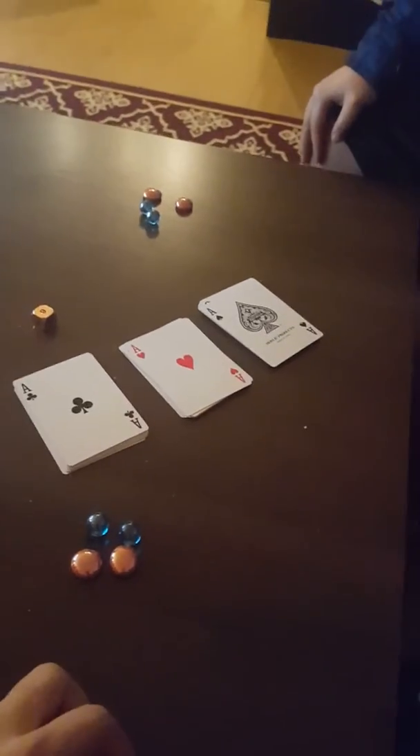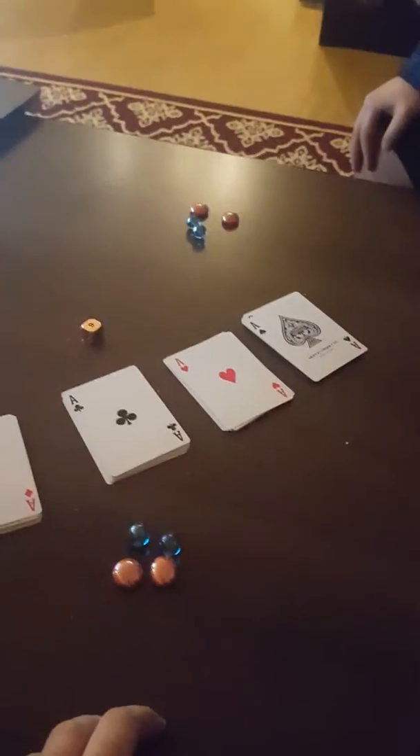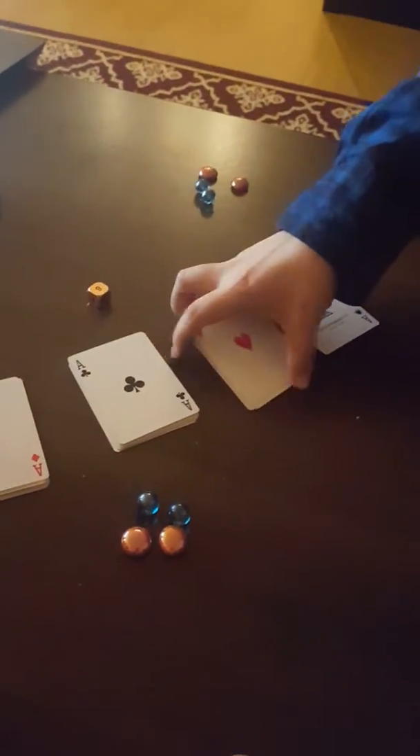Now each player chooses a deck. We're going to play the two-person version because that's how many people I could get. So Pebbles, pick a deck — any deck, it really doesn't matter. I've got the clubs, and we'll use the spades as the deck of fate, and the hearts will go away.